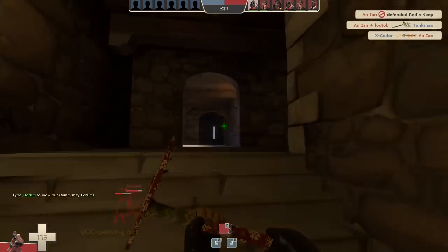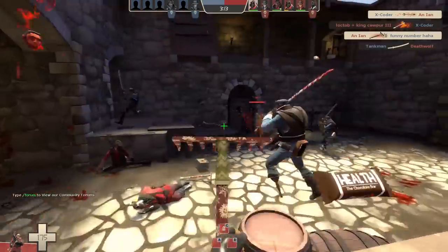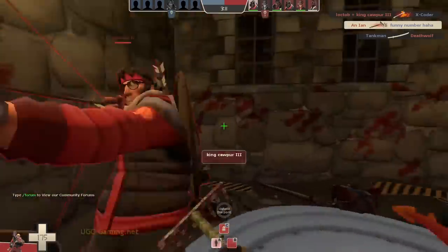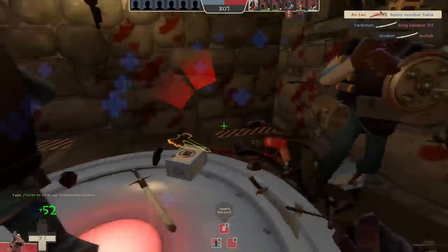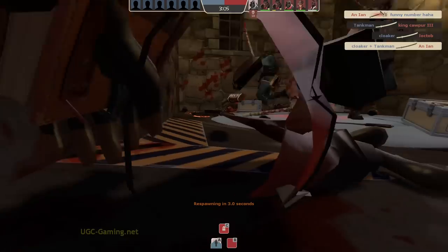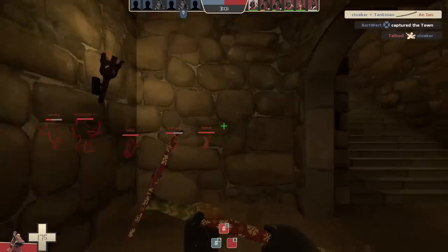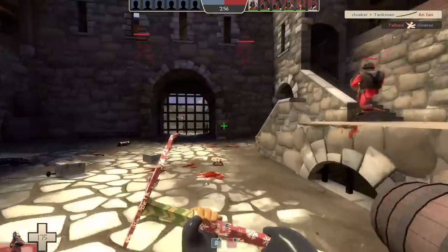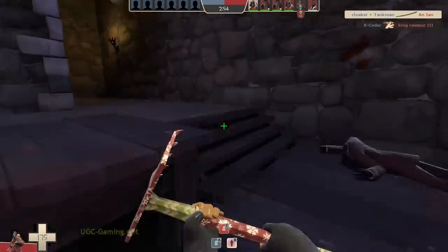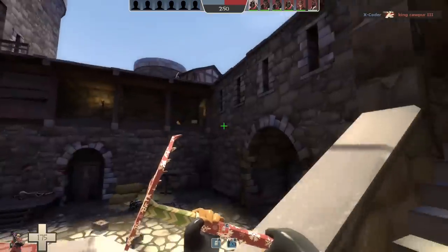If there's no one on your team playing engineer or medic, and you don't have a payload cart to push, there's no downside to having this weapon equipped whatsoever. Combine all this with the fact that if you get a random crit you'll do 244 damage — more than enough to kill anything less than a Heavy — and you can see why this is the meta weapon for Pyros in medieval mode.